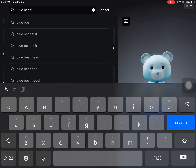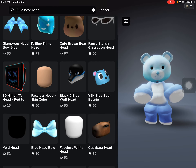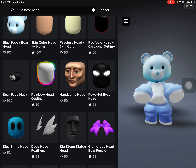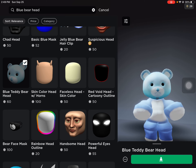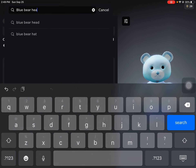Now it's time for the blue bear head. I don't know, you can find it over here somewhere. If you find it — yeah, like this, guys — over here, the blue teddy bear head. That one, guys. Now after that you need to go...